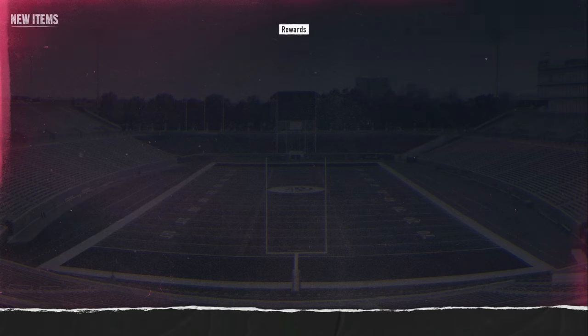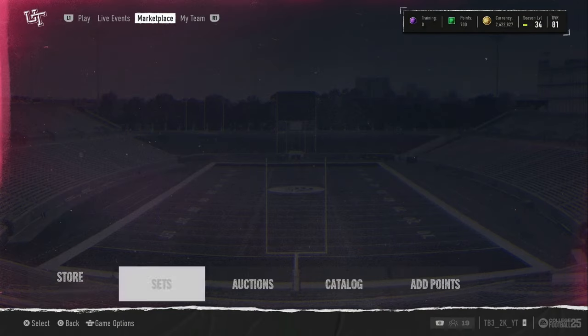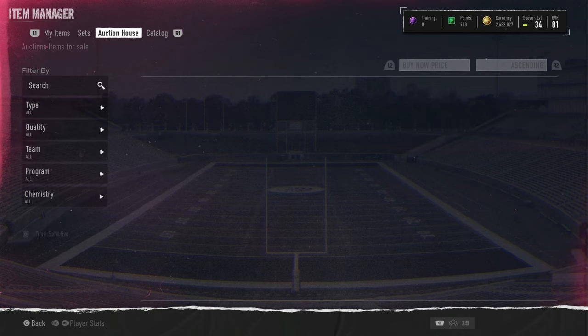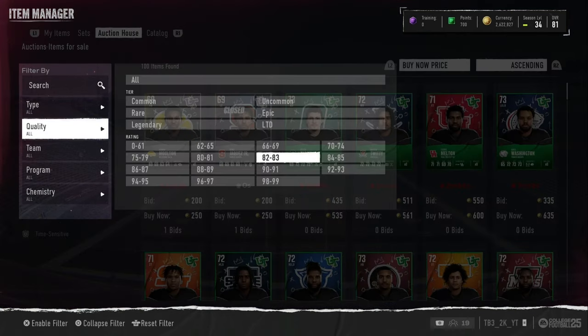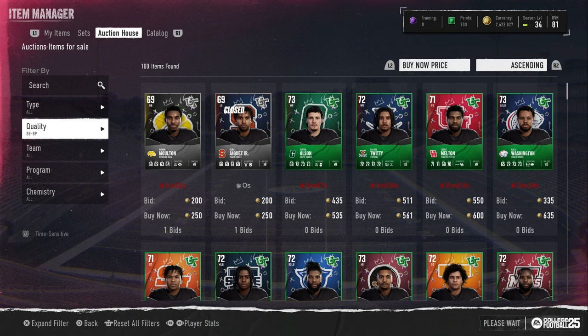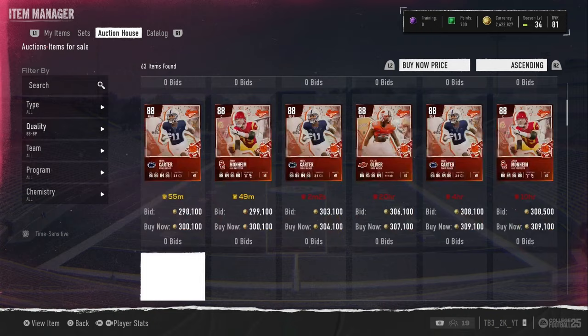I'm gonna show you guys a quick market update — going over what the market is looking like right now. The 80s to 89s right now, we have them going for 290. So 80s have gone up a little bit from earlier. It is late right now.